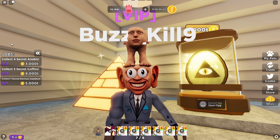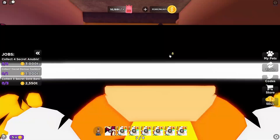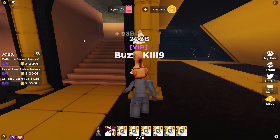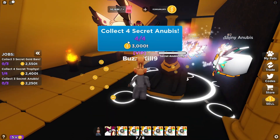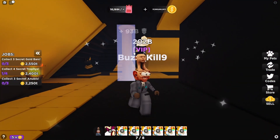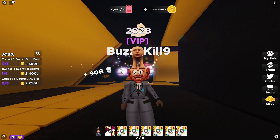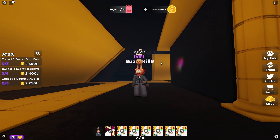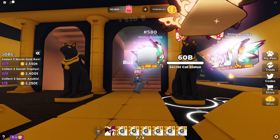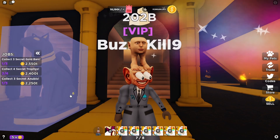Another thing is right now we have jobs. Maybe add a variation — maybe turn them into quests. Make them a little bit harder. Right now it's just like collect 4 secret Anubis — all these are just collect things, and it's just boring. Maybe instead you open this many eggs — that's a job. Maybe you sell this many times — that's a job. Maybe you hatch this pet — that's a job. Not just steal stuff. Maybe it could be changed into quests, or just add a second feature called quests as well as jobs, with two different tabs you can open on the left side.